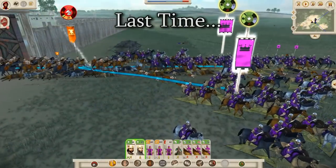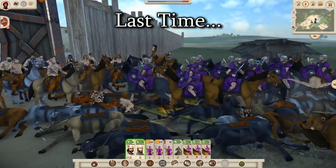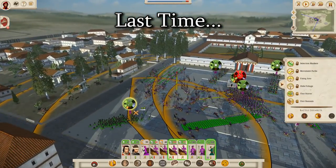Welcome to part 5 of the Parthia Campaigner Bridge, where last time we fought a couple of defenses against Scythia. One went badly and one went well, ended up losing a territory. We gained a territory from the Seleucids, Antioch, but we are now poised to lose it again.